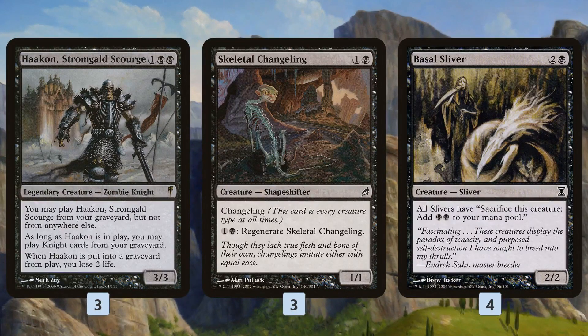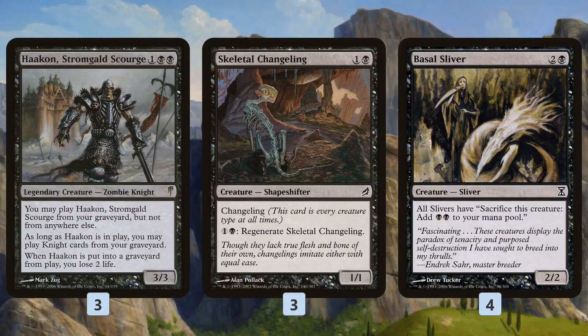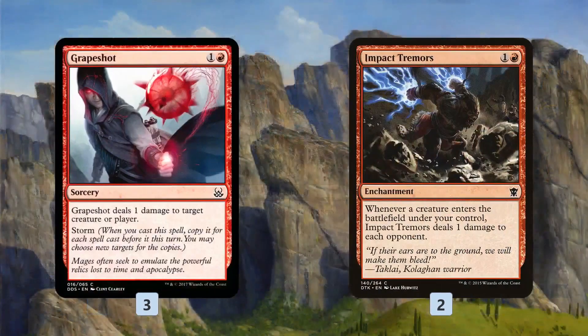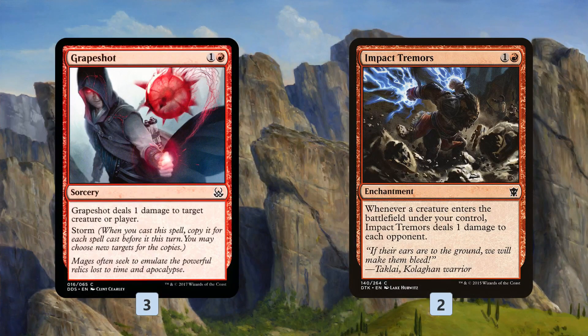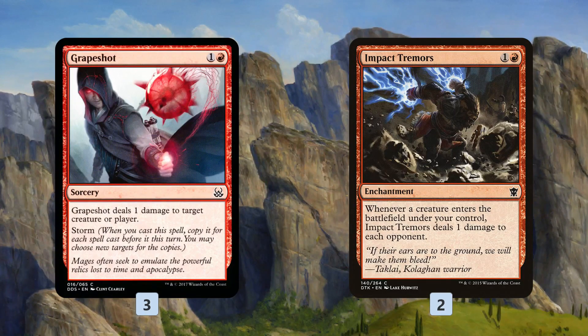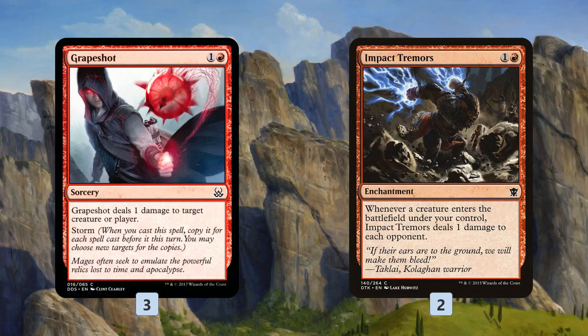This gives us the ability to generate infinite storm count, infinite enter-the-battlefield triggers, and infinite leave-the-battlefield triggers. This loop wins us the game in one of two ways. We can either just Grapeshot our opponent — cast the Skeletal Changeling, sac it, cast it a million times, then Grapeshot with X equals a million storm to kill our opponent — or we just have Impact Tremors on the battlefield, and every time the Changeling enters the battlefield from our graveyard, we ping our opponent for 1. We sac it, ping again when it enters, and repeat. So we win with Hakann letting us cast Skeletal Changeling an infinite number of times by sacing it to itself, because it's actually a sliver thanks to Basal Sliver.